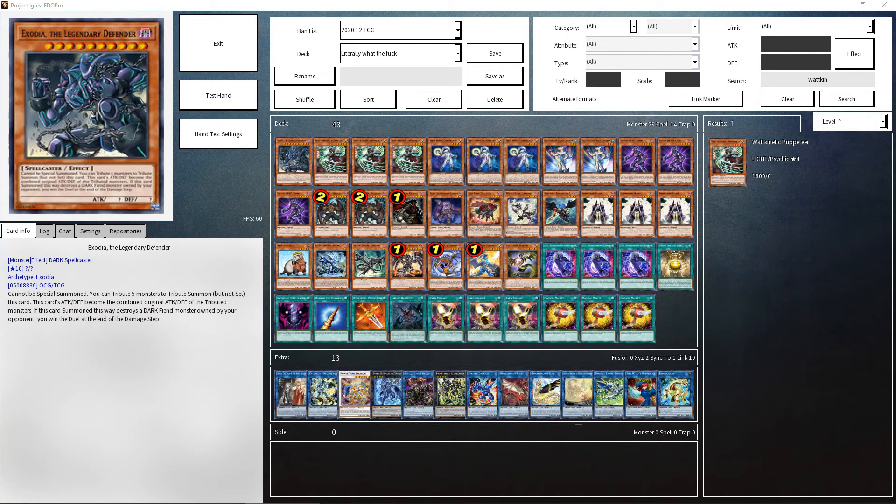Today we're going to be taking a look at Exodia, the Legendary Defender. This stupid, useless piece of shit card is exactly that, but my friends thought it would be an interesting idea to try and actually summon the thing. They were experimenting using Egyptian God Slime in order to meet the tribute requirements, but gave up when they realized they couldn't attack over a Raiden to fulfill Exodia's requirement. This is when I stepped in, and using my immense power of having watched far too much Turbo Tuesdays, stole a Dark Warrior skeleton directly from MBT and adapted it to be able to summon Exodia.